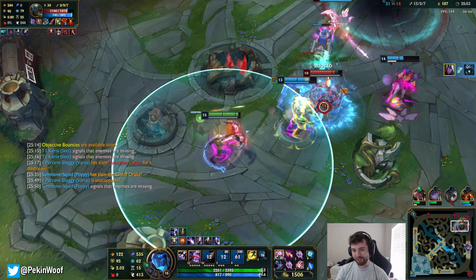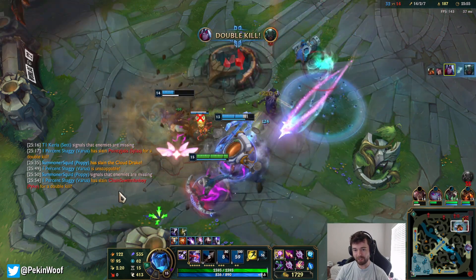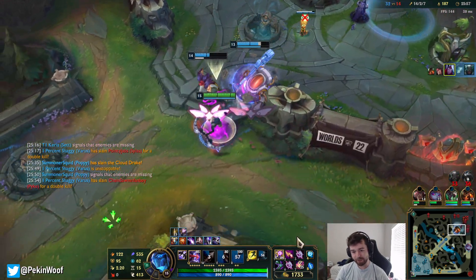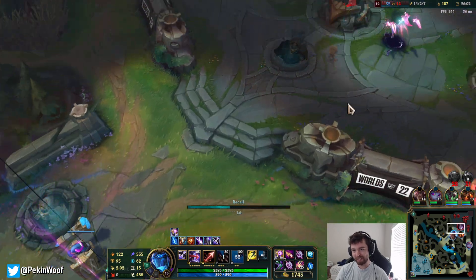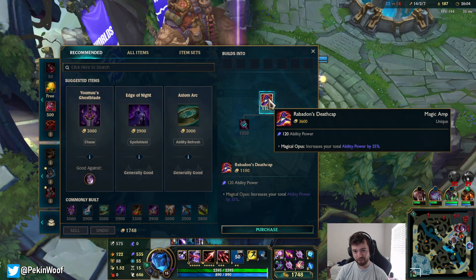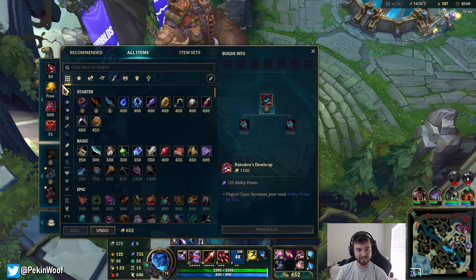This is the good point of the game. I can just auto-attack this guy - I don't need to use my Q or anything because my auto-attacks deal so much. Now we have Death Cap - this is when the damage gets even more amplified.